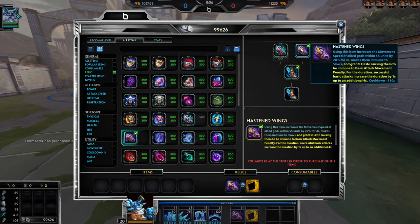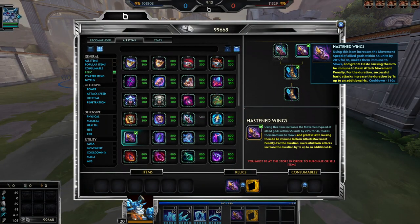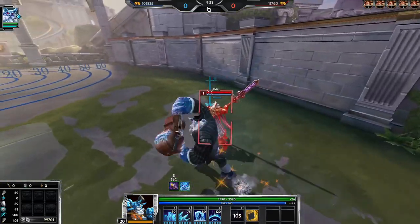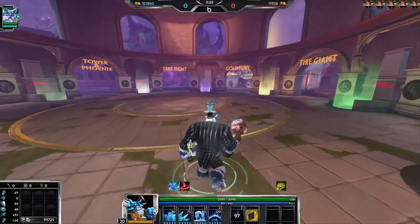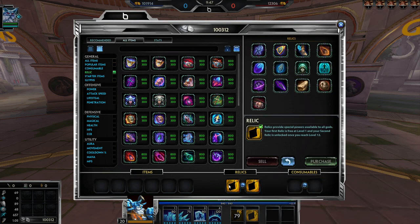Hasten Wings is similar to the old upgraded Sprint but a little different. It grants haste so you can keep auto-attacking without losing movement speed, and successful basic attacks increase the duration by one second up to four additional seconds — so the total duration can reach eight seconds. You keep the full movement speed effect too, not just the haste. I love this on Ymir — this is going to be my go-to aggressive item on him, maybe even over Blink.